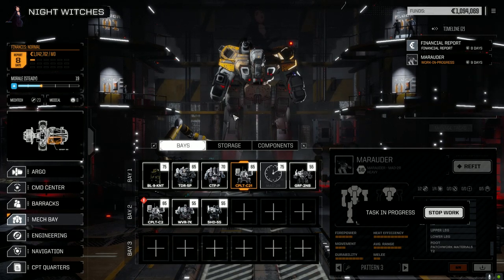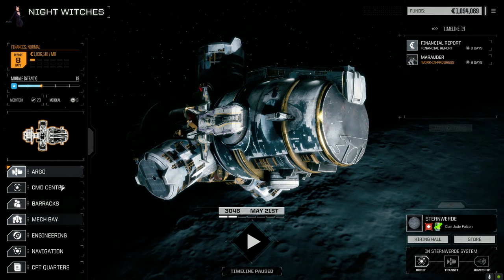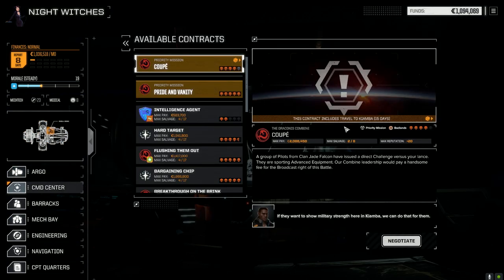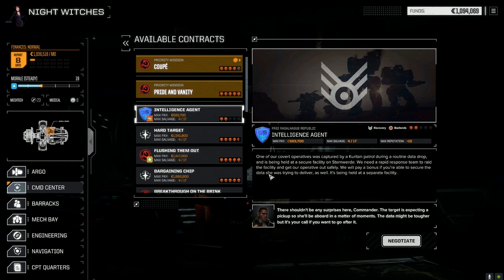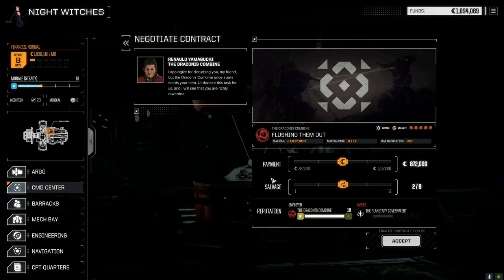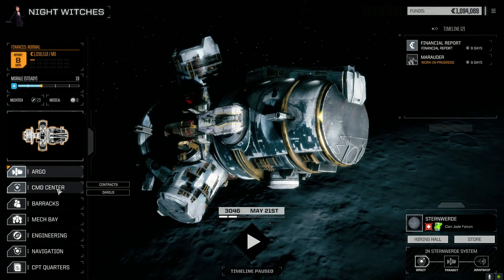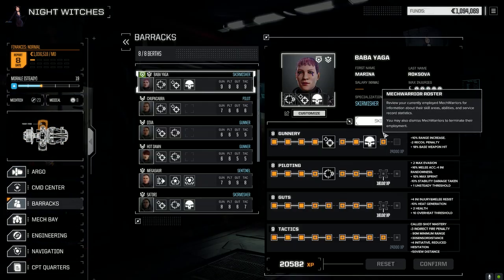We don't have enough time to get it fixed before the financial report. We have enough for the financial report though. Let's take a mission now and then one with the Marauder afterwards. Let's look at command center contracts. We've got a hard target assassination against Koreta, which we don't want. There's a recovery mission that should give us more than enough, and also a five-skull battle against the planetary government with an elite lance. I think we could probably do that — let's give it a shot.